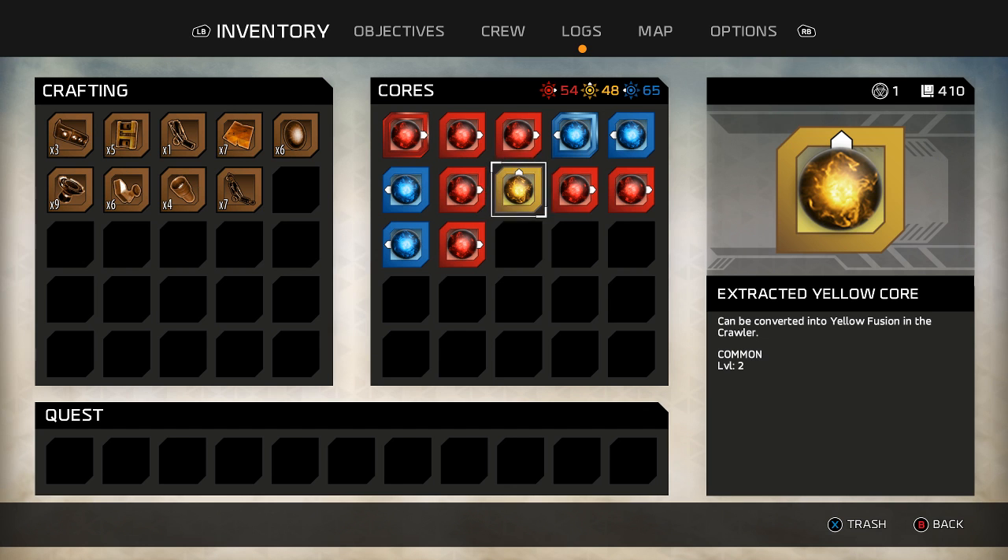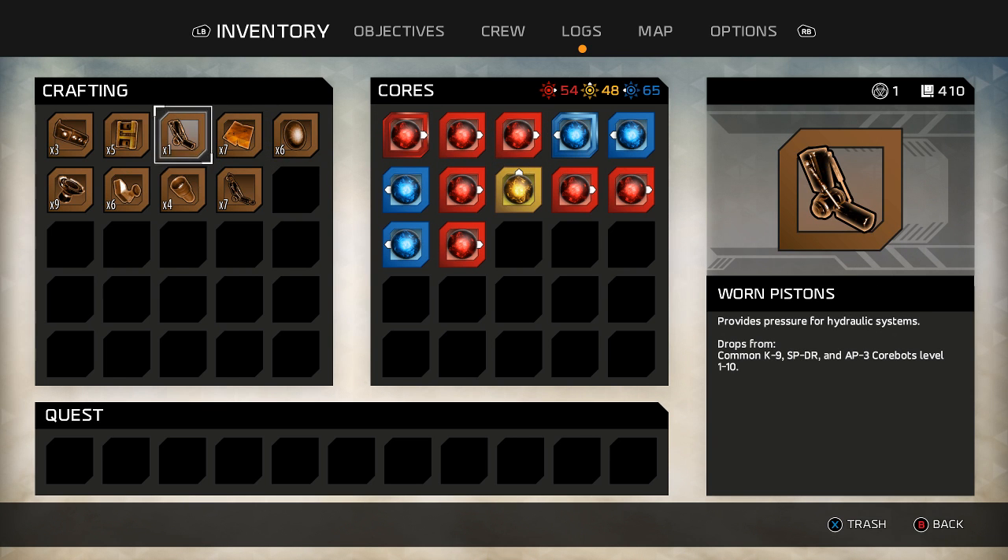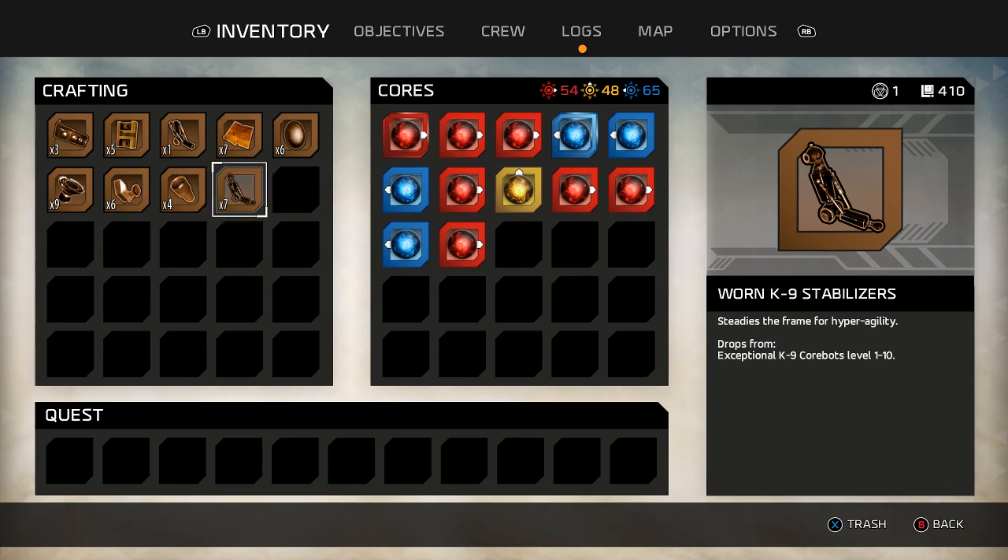It might be better to watch my fusion values and see what I need more of. If I want more defense, I'm going to have to get more yellow cores, for instance. Things seem to respawn pretty readily, so that's not too much of a worry. Those are worn pistons, those are worn stabilizers. They look very similar, but I assure you, they are not.